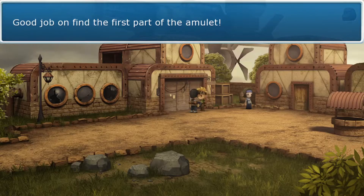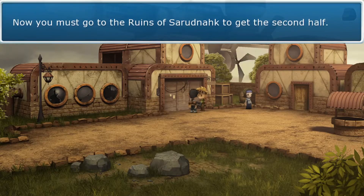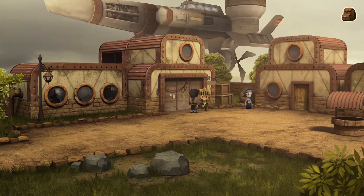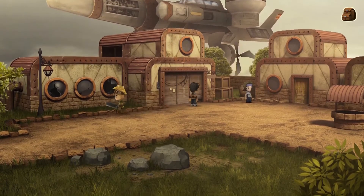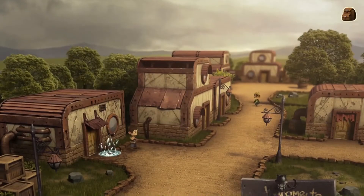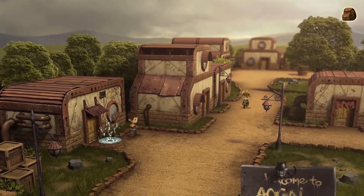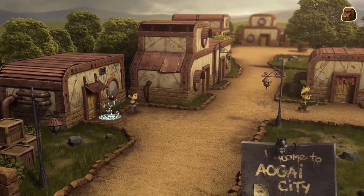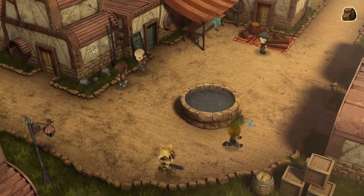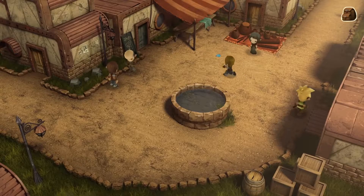'Good job on finding the first part of the amulet — now you must go to the ruins of Zarudak to get the second half. You'll find the ruins to the northeast of Agai.' Just like that! There was no reason you couldn't have told me this earlier. I think the one arrows card is not going to make a difference in the card game championship, so let's continue on.